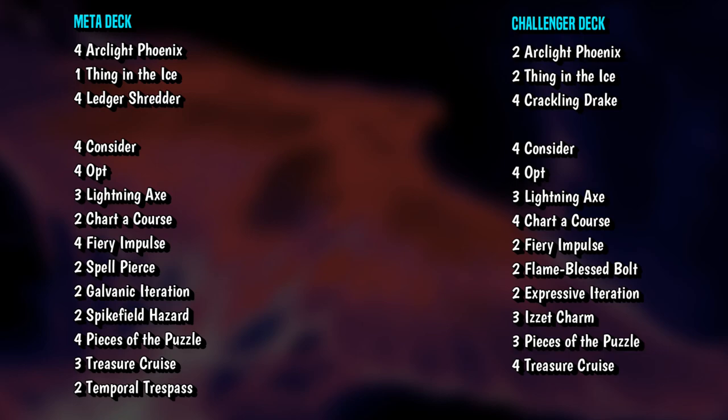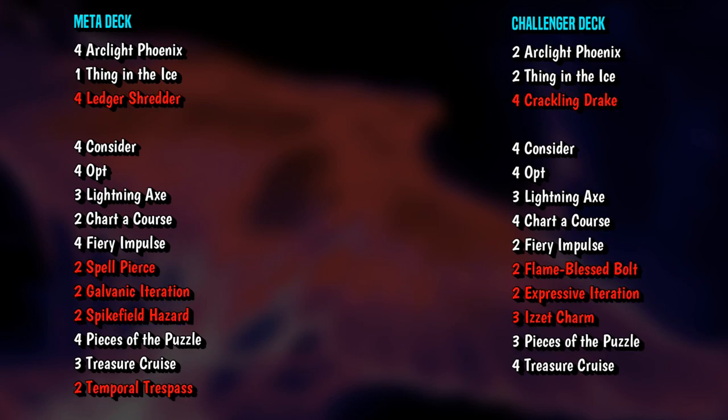Let's take a look at this stack. Right here is a top tier competitive deck in the meta right now — minus the lands, just the main board — and on the right is the deck that you get out of the box. If we highlight the cards that are different, you can see that a significant portion are red cards, especially in the spells. These are mostly just commons and uncommons — a couple of Flame-Blessed Bolts, Expressive Iteration which has to be removed anyway, Izzet Charm. The tier 1 deck is playing stuff like Spell Pierce and Spikefield Hazard, so it's not a huge deal.